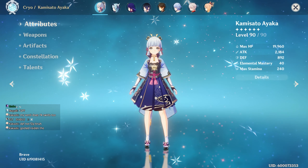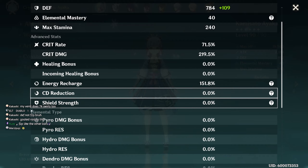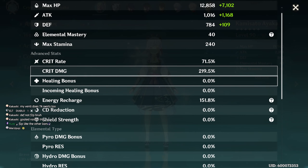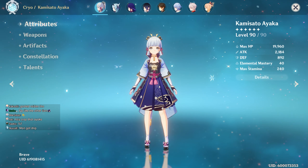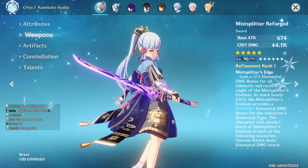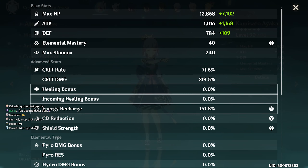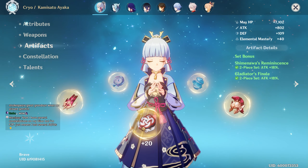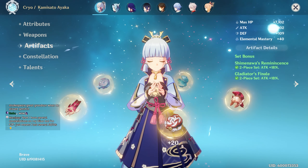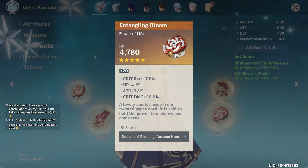Crit rate, crit damage, energy recharge — this is perfect. This is literally a perfect Ayaka. You got like 2200 attack. You've got that much crit rate, that much crit damage, and perfect ER, and you're running the Mist Splitter. Two-piece Shimanawa, two-piece Gladiator — that's fine. You don't need the crit rate from the set. Yep, that'll do it — crit rate, crit damage.